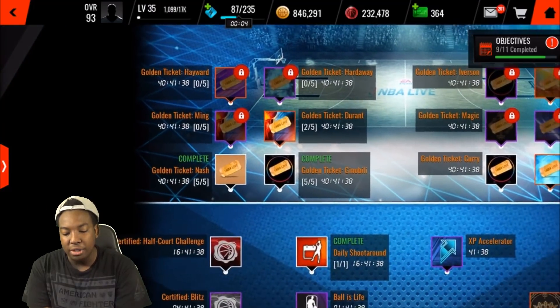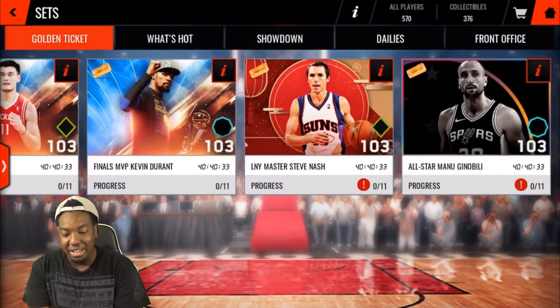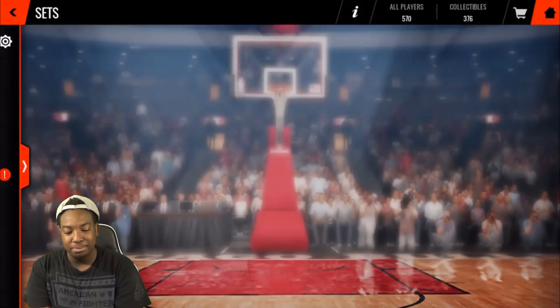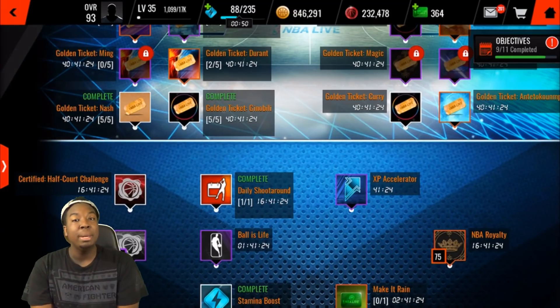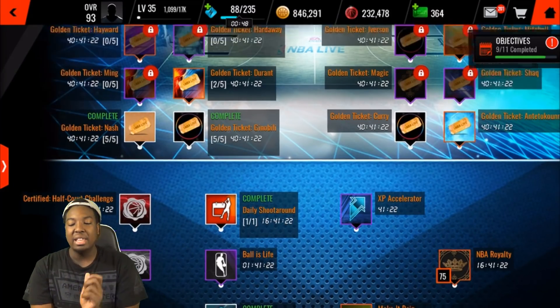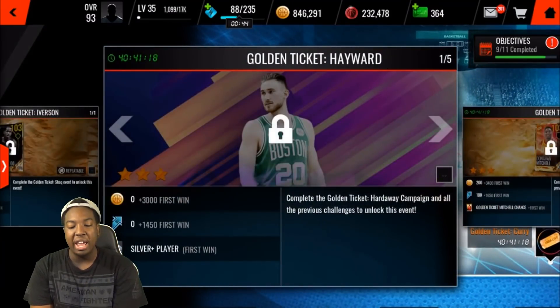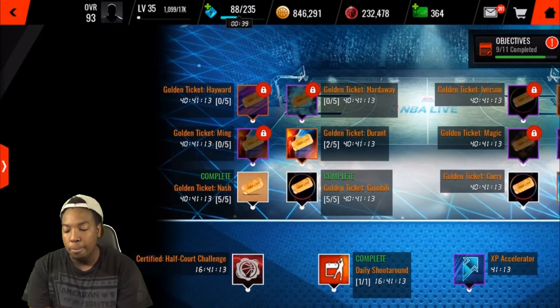If you complete all of the golden ticket live events, you get a free platinum card — a free platinum card. The reason I know this is because when I woke up, a lot of people were telling me on Instagram that after they completed the final golden ticket event, which is the Gordon Hayward campaign, they got themselves a free 95 overall platinum.